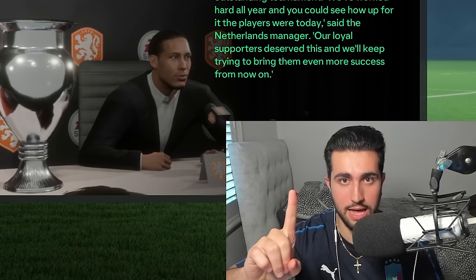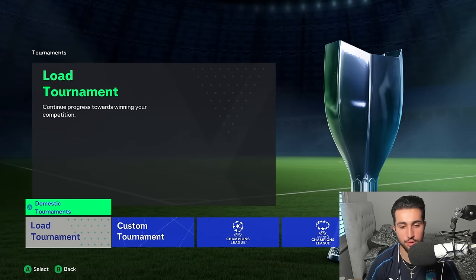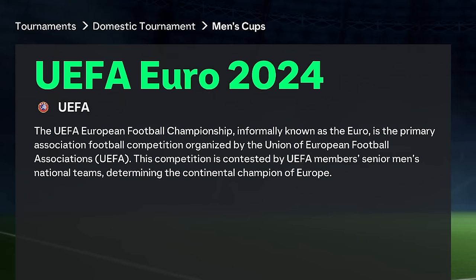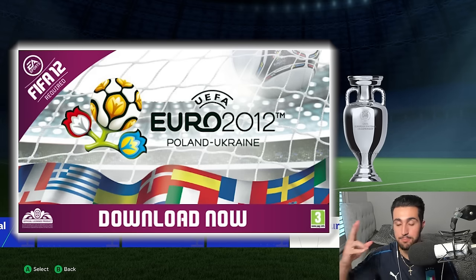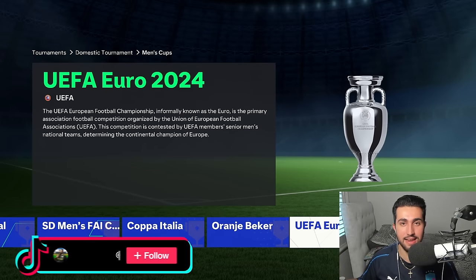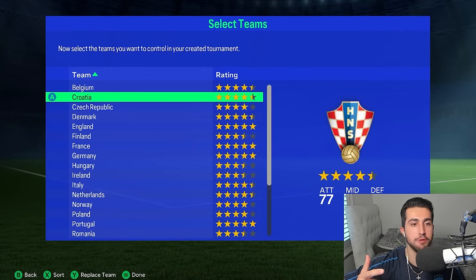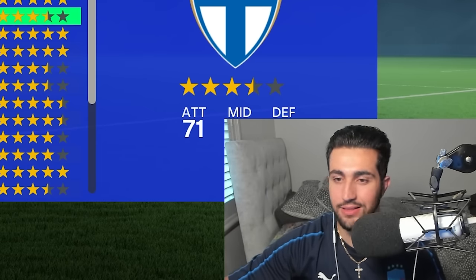However, there is a silver lining. Within tournament mode, we finally have a reason to use it. Scroll down all the way to men's cups, and we have the glorious Euro 2024 waiting for us. EA used to have the license back in 2012, lost it to PES back in 2016 and 2020, and now they've got it back. PC modders have added it in before the free updates even arrived, and just like that we can start the tournament with the proper groups, all the proper teams, the new kits.